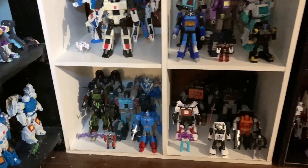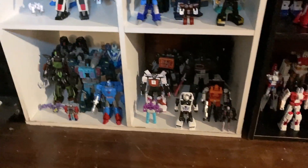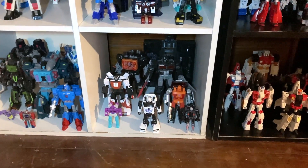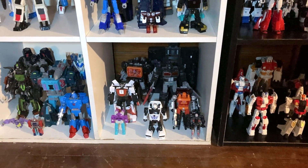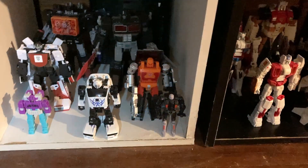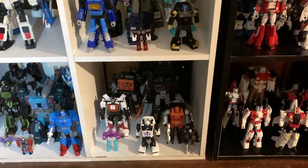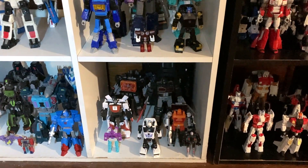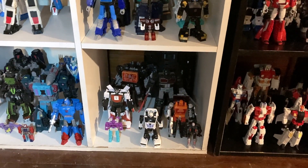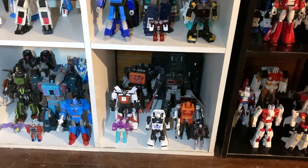Down at the bottom here, I just moved the Bounty Hunters down to this cubicle and then reintegrated Nemesis Prime into this cubicle. Just to get a few more Minicons out that I didn't previously have on display — I've got Mirror there, the combined mode of Crosswise, the Minicons that came with Armada Sideswipe. Again, fitting in with the sort of evil-but-not-necessarily-Decepticons shelf. I think that that works out pretty well.